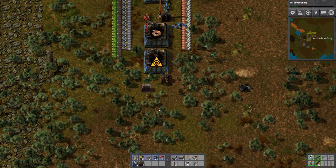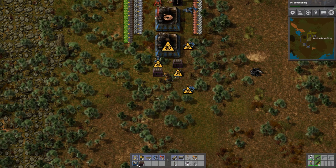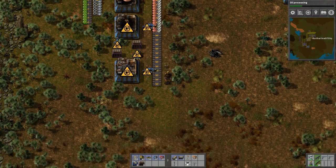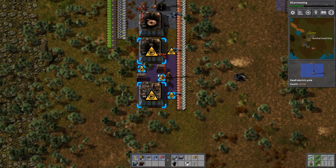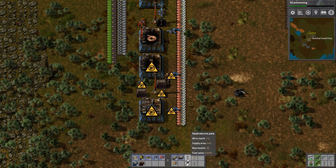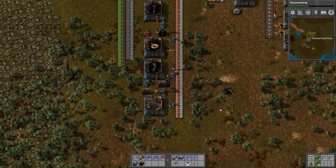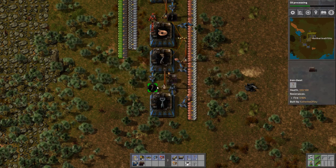How long do these take to make? Half a second - great. Fast inserters for you. I probably just need this. This can move to be under the power pole. So make the long range ones as well, and we'll limit the chests so they don't make billions of them, because that can be a problem. These need lots of stuff.